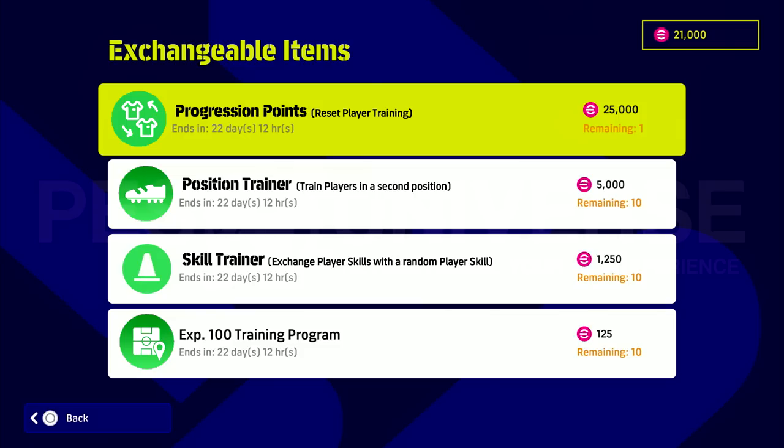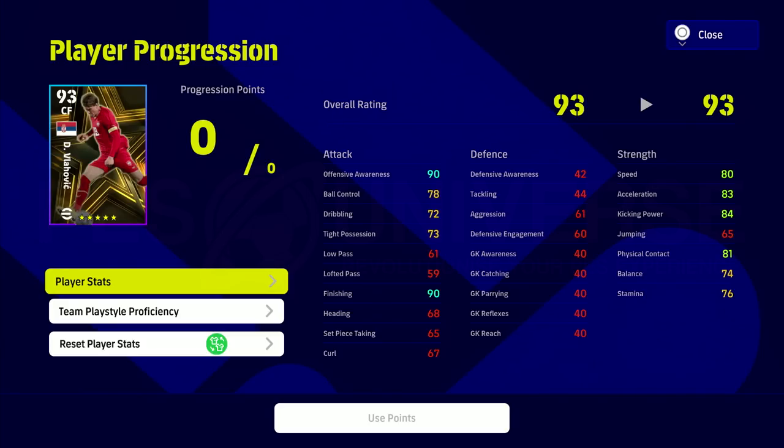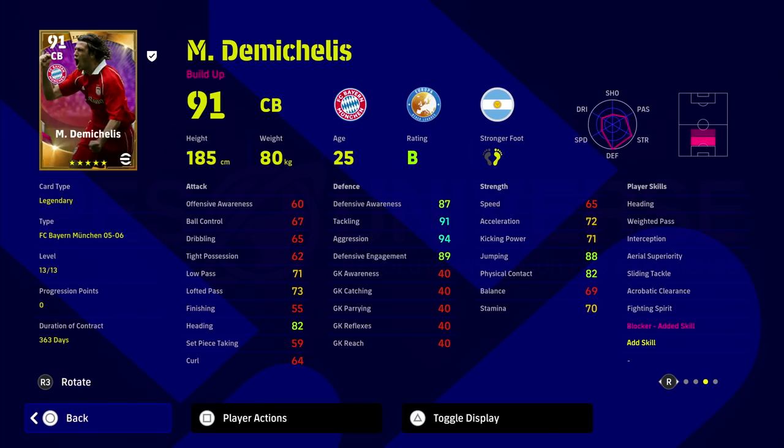I think this would really come into fruition if you'd trained up a player and he wasn't working out and you wanted to reset him — especially if he's one of your top players. Even though you can get great players for free like Mbappe or Messi, I do think if they tone it back with how many good players you get when eFootball 24 launches, this could be huge. Here's the mock-up with Demichelis — his player skills are shown in white, we've got added Blocker from the skill trainer, and you can add another skill by clicking the add a skill button.